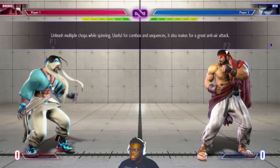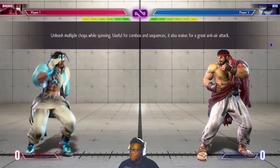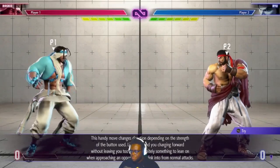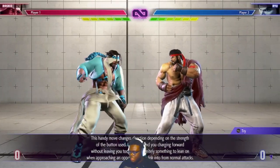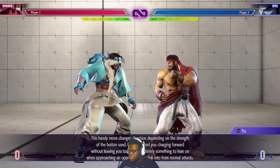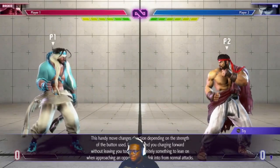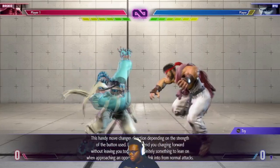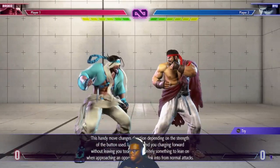Spinning Mixer — unleashes multiple chops while spinning. Useful for combos and sequences, and also makes a great anti-air attack. This move changes direction depending on the strength of the button used. Light will send you charging forward without leaving you too open — it needs something to lean on when approaching an opponent or to link from normal attacks.